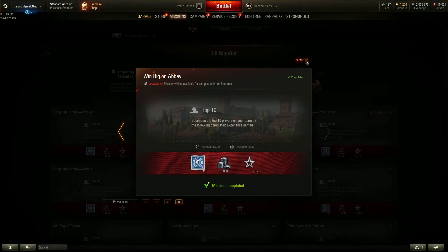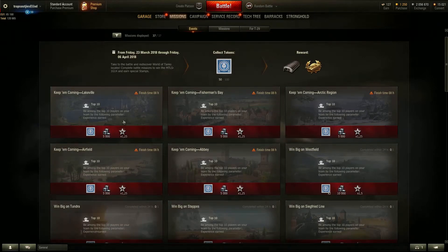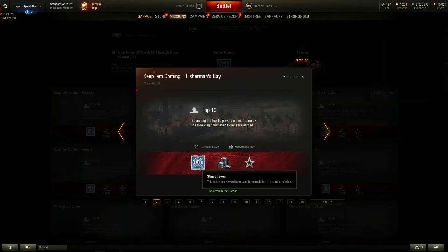For every day, for every map, you can get two tokens. You will also notice for every map there's a 'Keep Them Coming' mission as well, and that one you will only get one token but 5,000 credits as well.